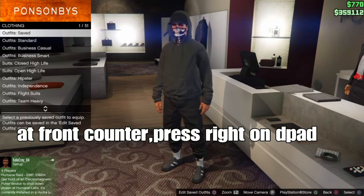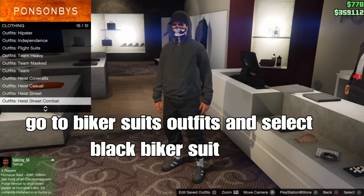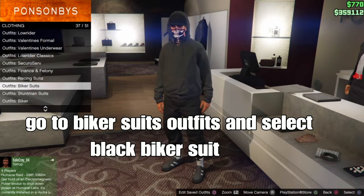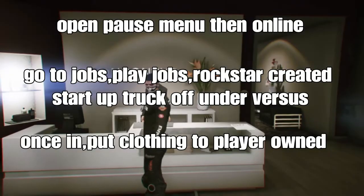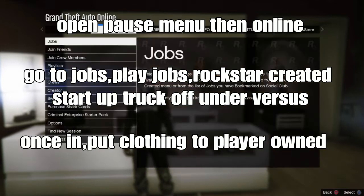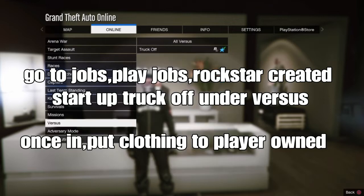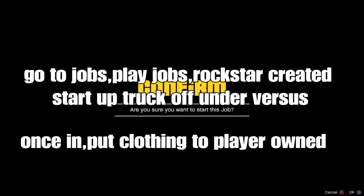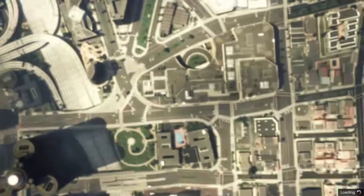From the clothing store, press around on the D-pad. Go to Barker Suit Outfits. Select the black Barker Suit. We're going to merge the clothes. Open your pause menu, go to Jobs, then Play Jobs, go to user-created jobs and set up the mission Truck Off under Virtual Jobs. Once you're in, put the clothing to play your own — ask your friend or a random to be the host.